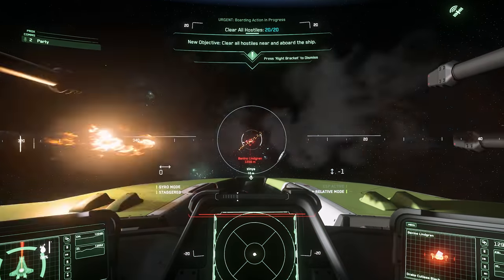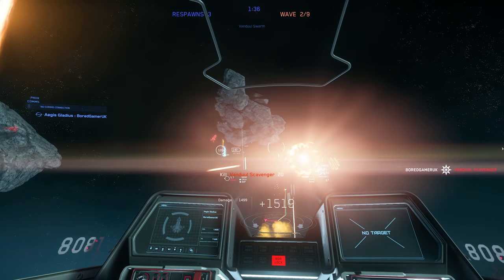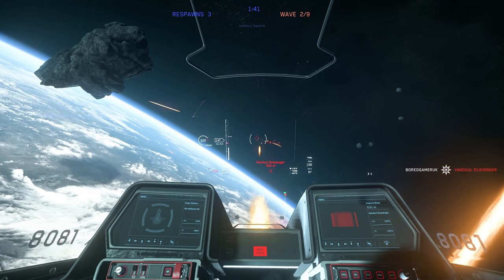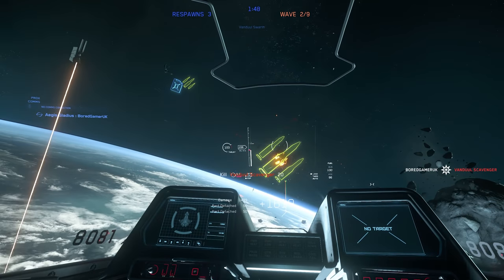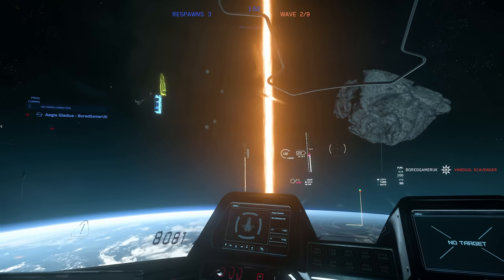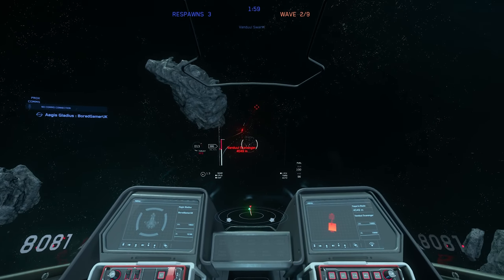Let's start with targeting. Targeting is now completely different and you're going to be looking more with your eyes and aiming where you're going to be targeting, rather than using automated systems like we did previously. It's broken down into three main areas: targeting selection, locking, and pinning. Rather than pressing a hotkey to cycle and auto-target, it's more hands-on now. Look or point at a target to select or highlight it, and you'll see a little box around it on the HUD. You can also do this with head tracking - literally looking at the target will select it.